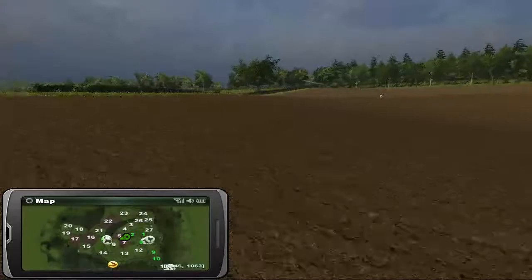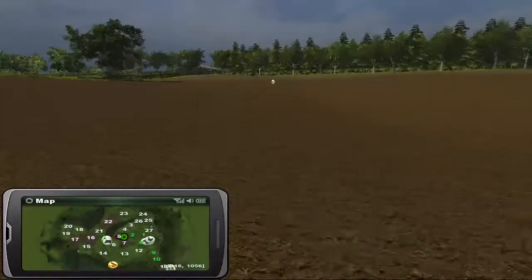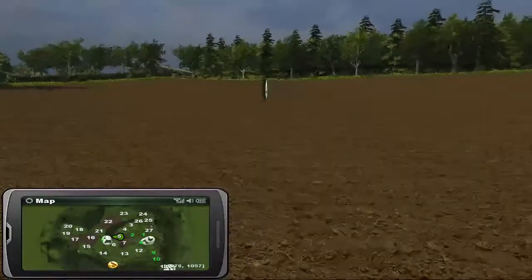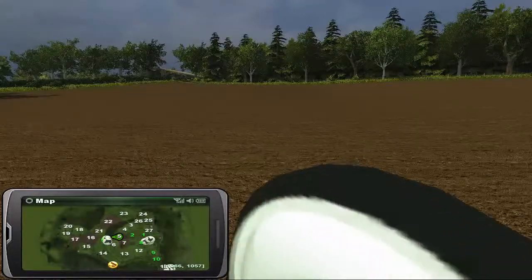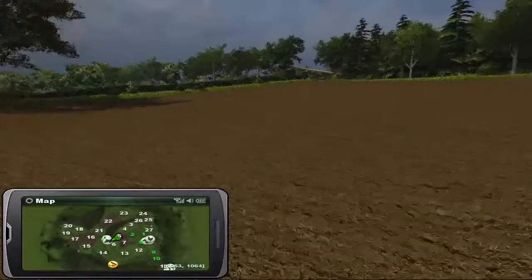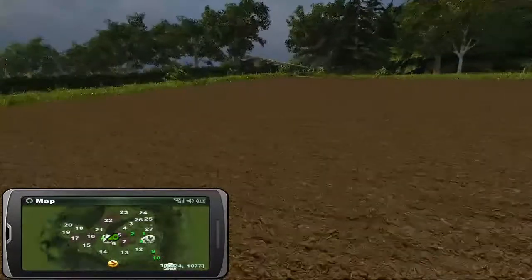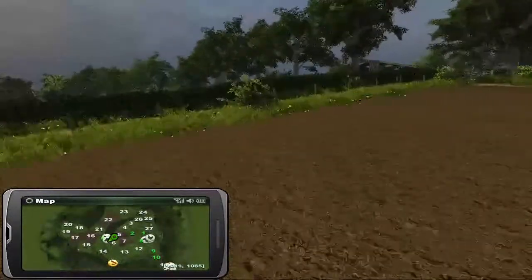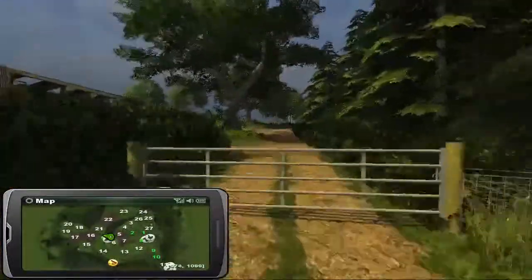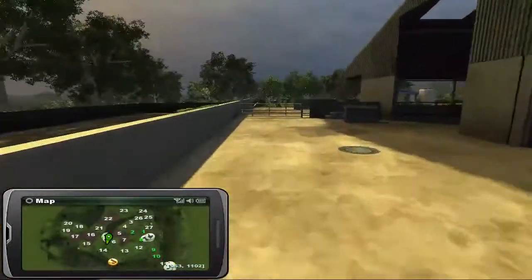You would think that they would offer an entrance onto this field from there. This is a pretty big field, and we're going to have another word about fields here in a moment. So our cow farm is up here at the hill. This would be a rather neat map for MR - the hills are just deep enough to offer a challenge, and pretty much every field has a little bit of convolution to it.